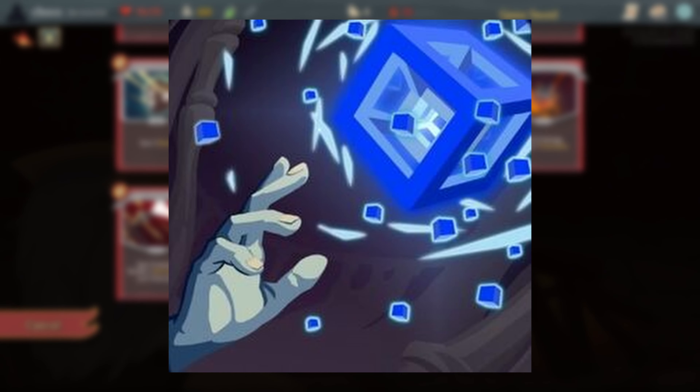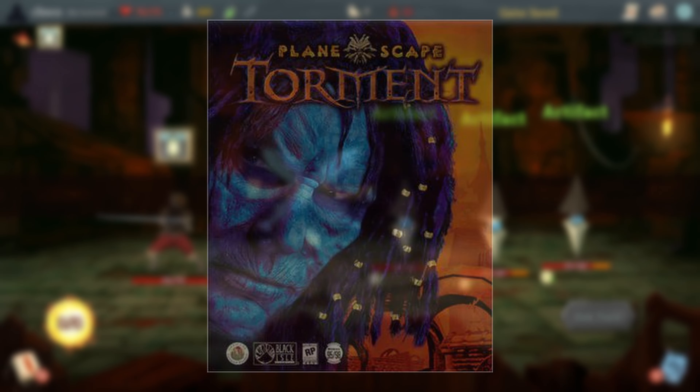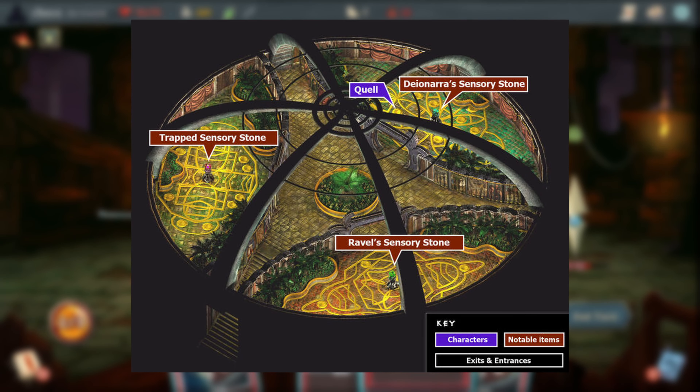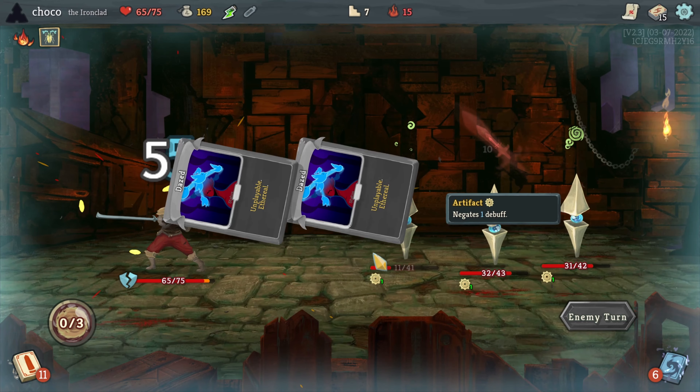The Sensory Stone event is a reference to the 1999 cult classic RPG game Planescape: Torment. In the Planescape universe, Sensory Stones are used to record moments in people's lives and allow others to experience them, which is exactly what you experience when interacting with this one in the Spire.